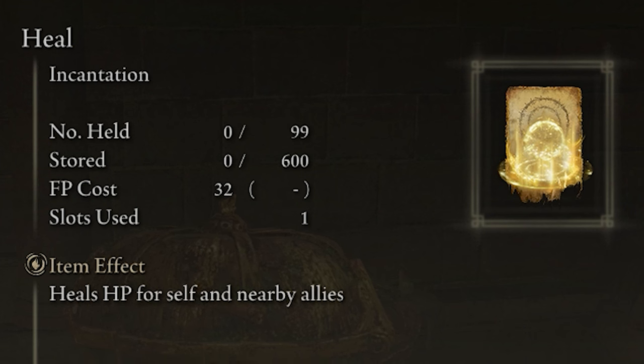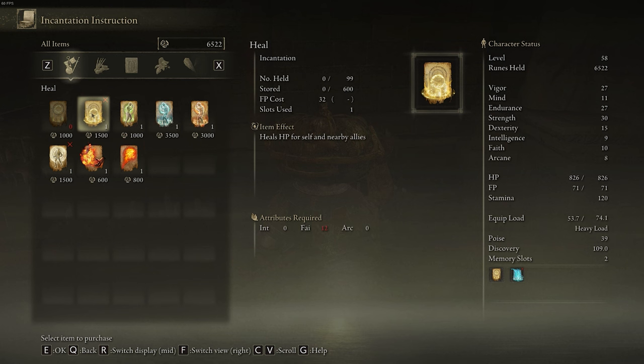However, with this Heal incantation you need 12 faith, and I only have 10, so I can buy this but I can't yet use it. So I'm going to go ahead and buy this Cure Poison incantation for 1,000 runes.